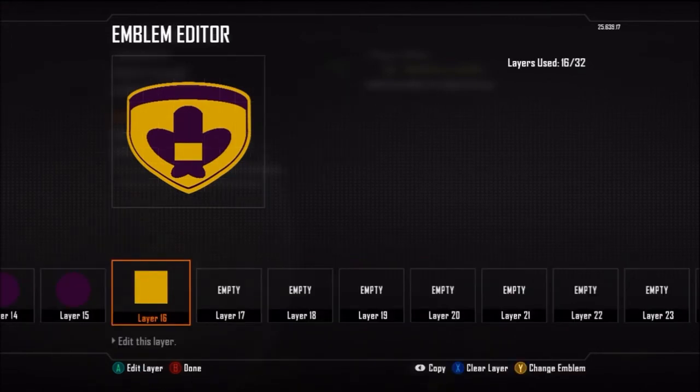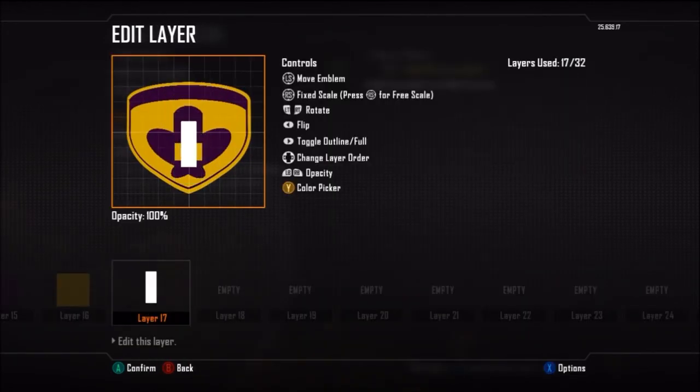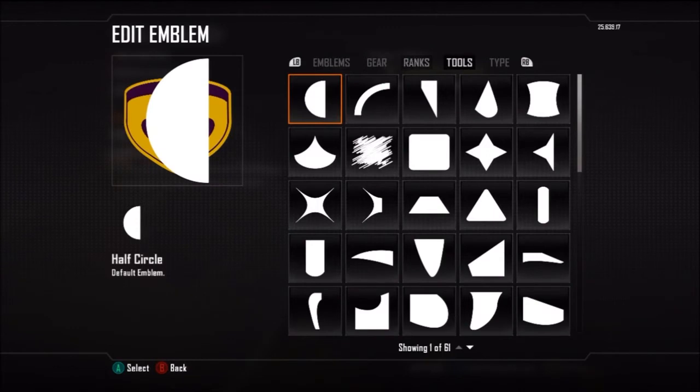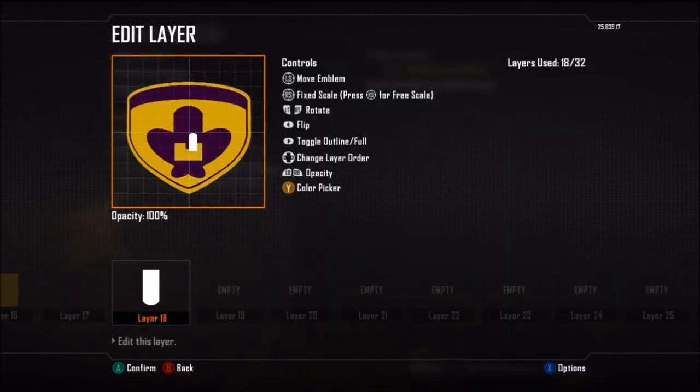One thing I'd recommend for those new to making emblems: definitely go and do those challenges, because in Black Ops there are challenges for unlocking certain layers. I might do a challenge lobby where we go online, play Search and Destroy for an hour, play Demolition for an hour, do all those different challenges, and then we'll have all the different layers available. When you go in a team to play Black Ops, you'll notice you get a lot more challenges done than as a solo player.